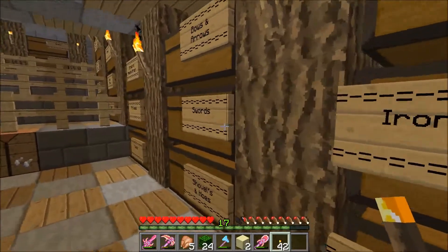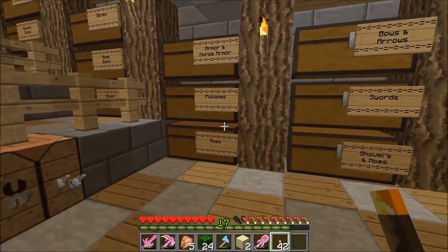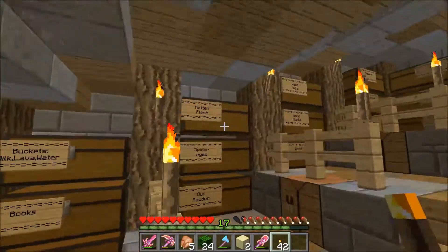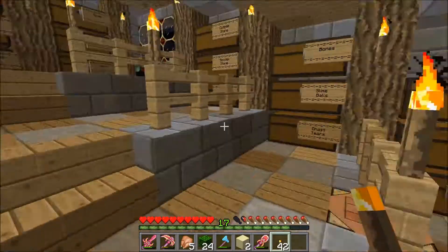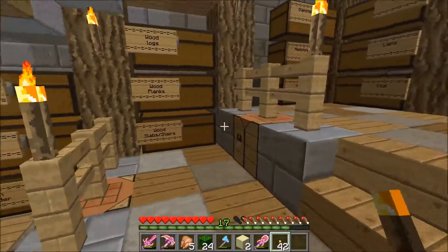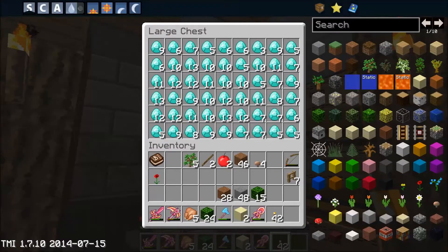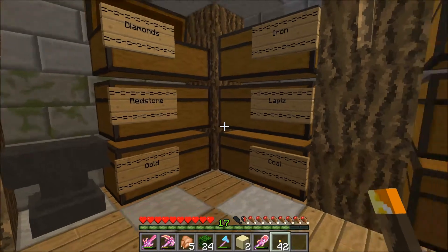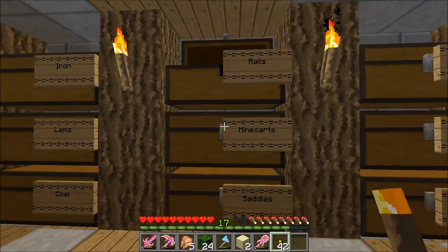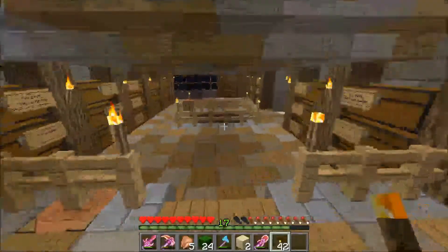It has pretty much a chest for everything - swords, bows and arrows, armor, horse armor, pickaxes, axes, potions, books, buckets, rotten flesh, butter eyes, gunpowder, all the mob drops. Cobblestone, smooth stone, stone bricks, all the things you can make with wood, diamonds. Rails, minecarts, saddles - the whole lot.